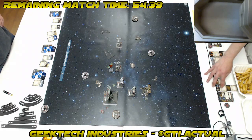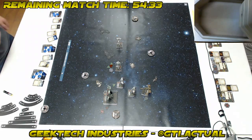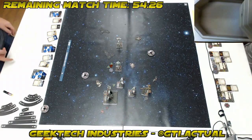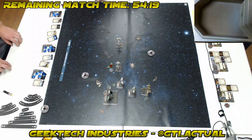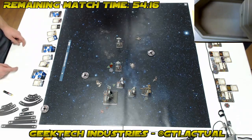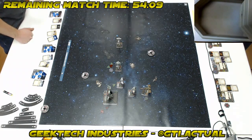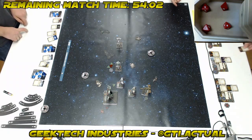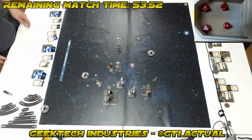That doesn't count as a red maneuver, so his Outlaw Tech doesn't trigger. He gets a stress, which applies before I get a chance to take an action, so he's lost out on any action. But he's got range one and two people at range one, getting lots of juicy re-rolls on a four dice shot. Top of the stack — Fett's going to do his range one four dice primary. Start of combat, trigger Glitterstim on Dengar.